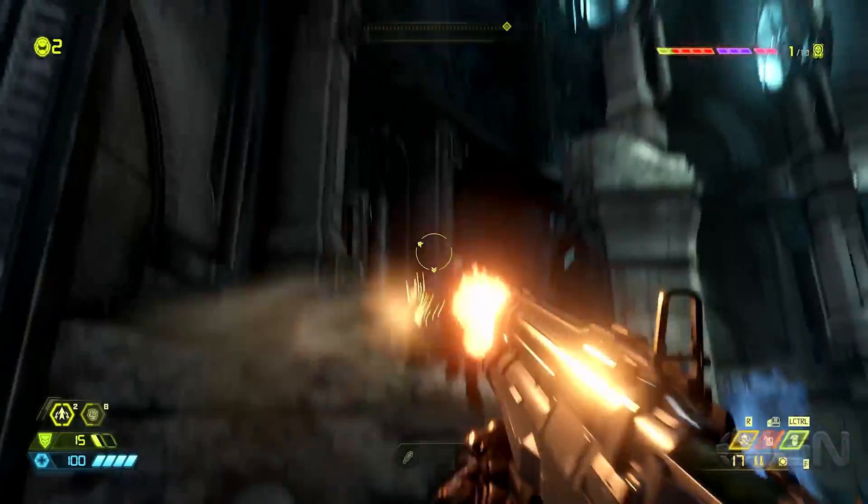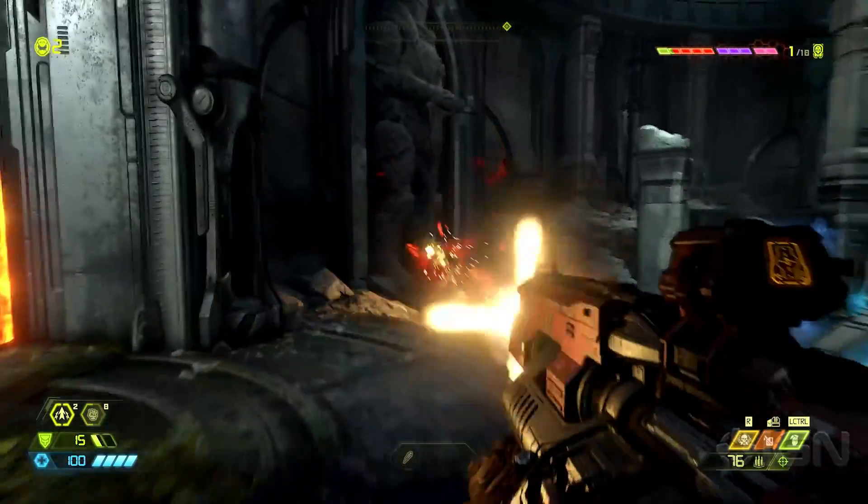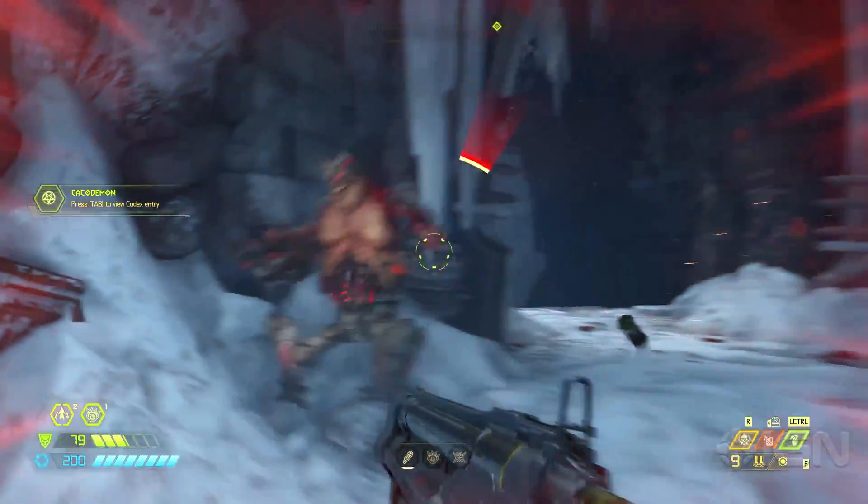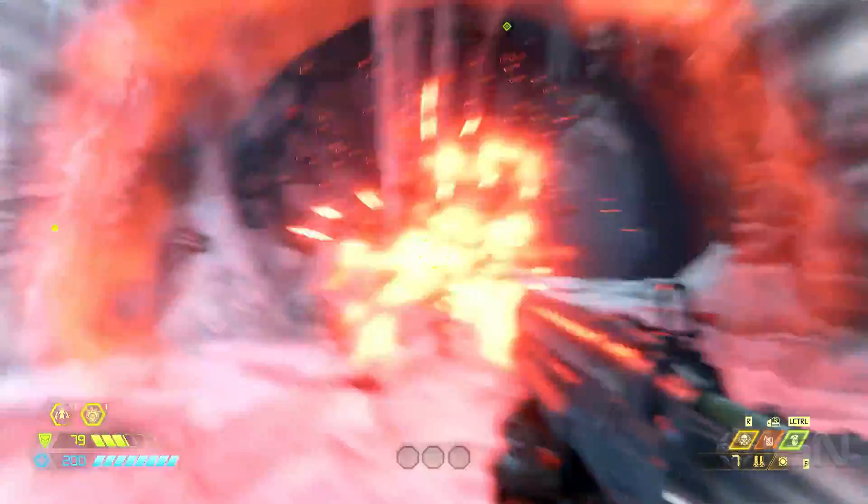Speed is one of the most important things in playing a Doom game, so that takes a lot of effort from all departments. On id Tech 6, we maxed it out to 250 frames per second. This game, if you have the right hardware, could hit 1,000 frames per second — that's the max we have.